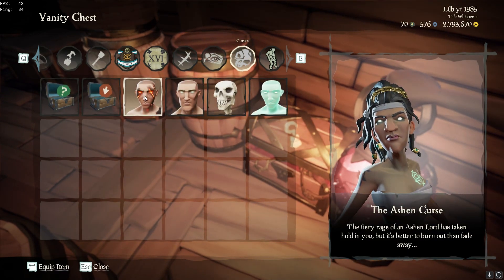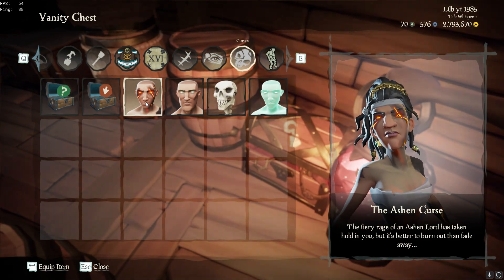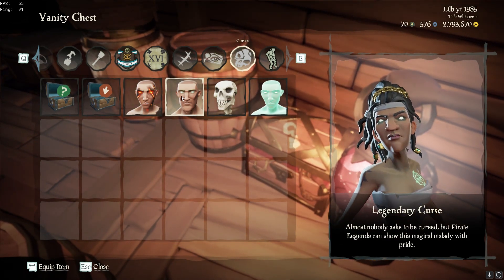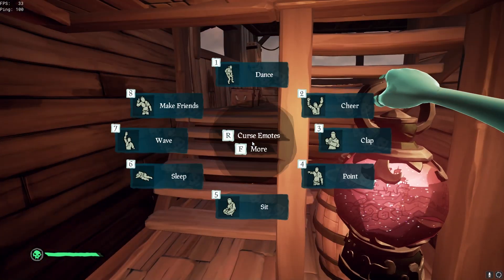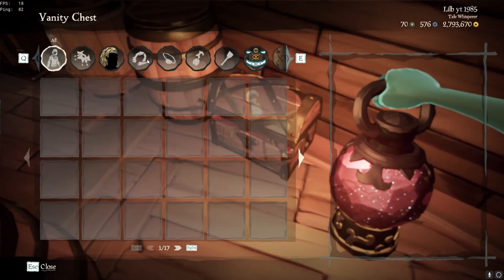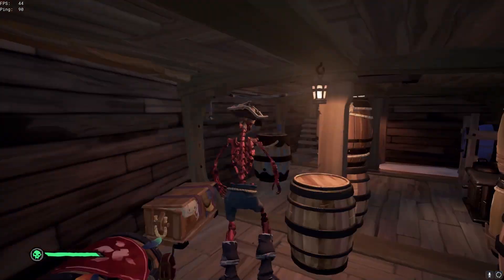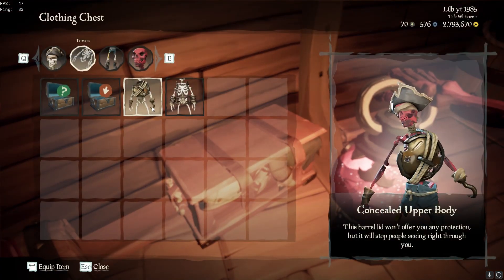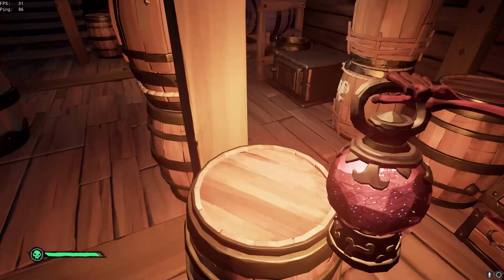Now for curses — I have four. I'm missing two; I've been slowly working on the Gold Curse through tall tales. The Ashen curse is here — the legendary curse — one of my favorites. The Ashen one with the chains is pretty nice. The Skelly curse — if you want to look like a glow stick visible from a mile away, go for it — personally don't really like it. The Skeleton curse is my overall favorite curse in the game. Who doesn't want to be a skeleton?